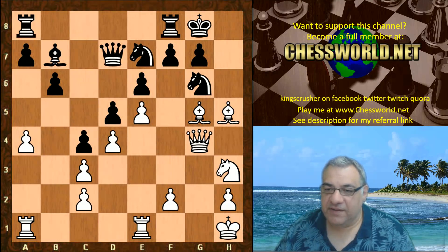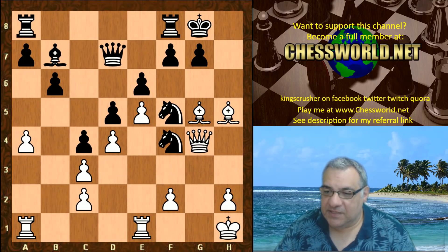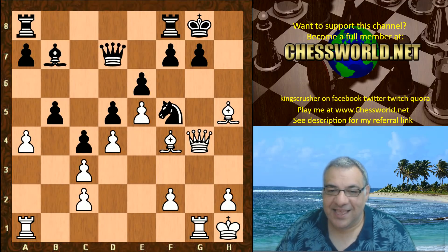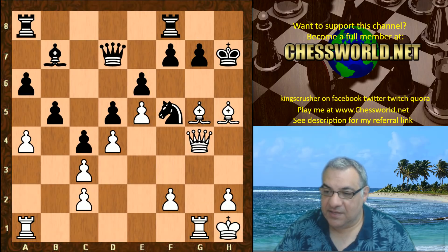Knight f5, Knight f4 putting pressure on g6 - that defensive piece is taken out of the equation. Bishop takes f4. b5 - is Leela worried by this queenside play? Not really. Rook g1 - just the g-file is the central focus here. a6, we have Bishop g5 with the threat. Bishop f6 - this looks dangerous to say the least. King h7, Queen h3 - nasty things are threatened.